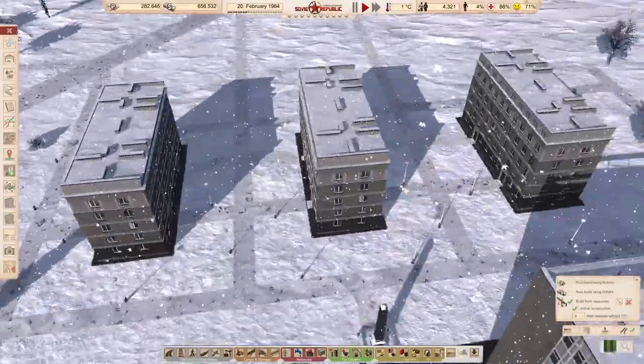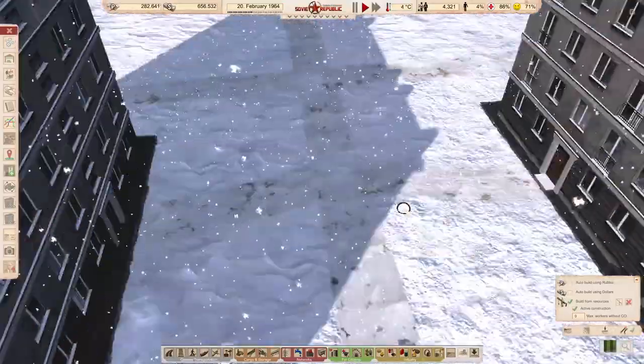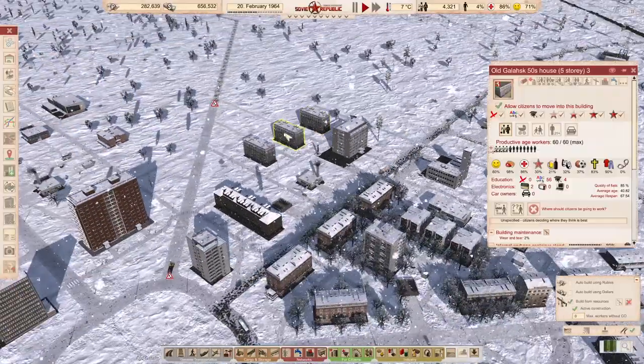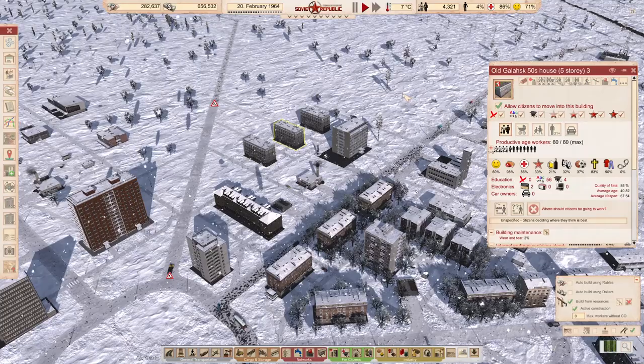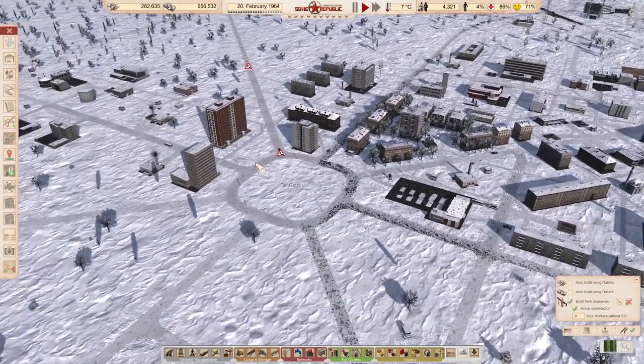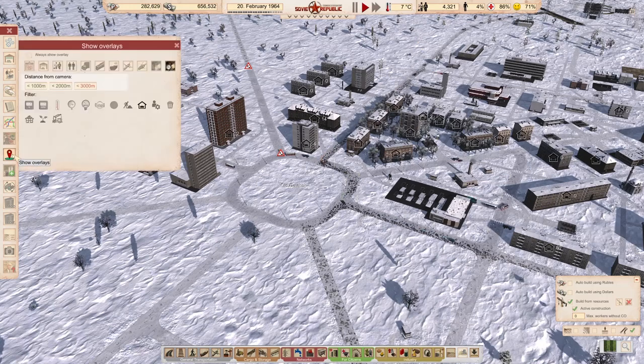I finished these apartments and they were not connected with new footpaths that I built here. They were only connected to mud roads and they were out of range of everything. And I put like 60 people in there and they died. That's unfortunate. And we lost some people.